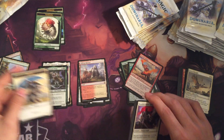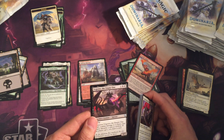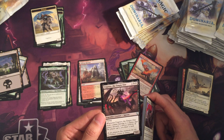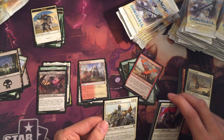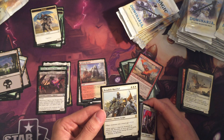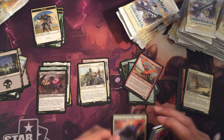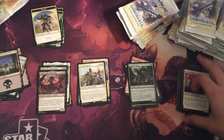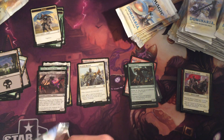Pack number four. Got a Knight and a Swamp. Urgoros the Empty One — Flying; when it deals combat damage to a player, that player discards a card at random; if that player can't, you draw a card — it's a 4/3. And our rare is Benalish Marshall: other creatures you control get plus one plus one, and it's a 3/3. It's a good card. Boredom Weatherlight and Untamed Kavu. Like I said before, the Knight cards are so powerful in this set — it's pretty ridiculous.